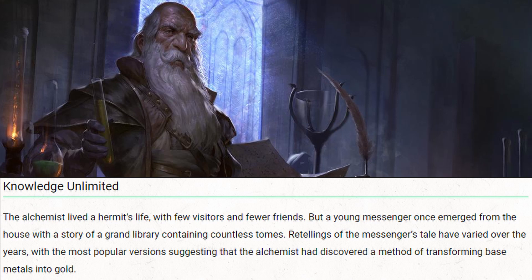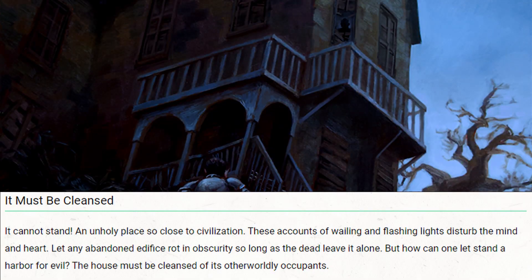The second hook is Knowledge Unlimited, because there was an alchemist who used to do all these different unholy experiments, so he must have different secrets or treasures in there and the players want to go in to take that. Our last hook is 'it must be cleansed,' and this is the one I recommend taking.